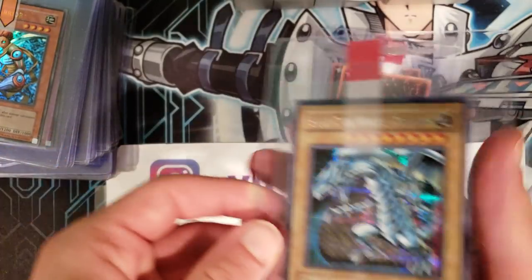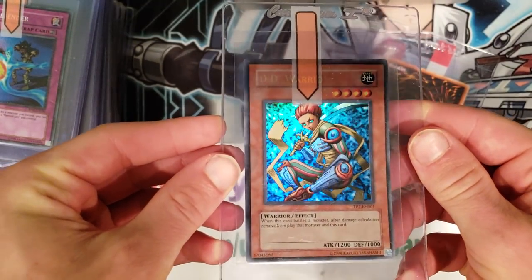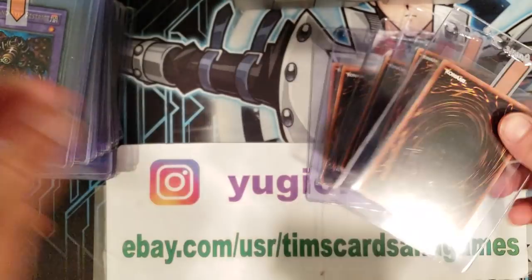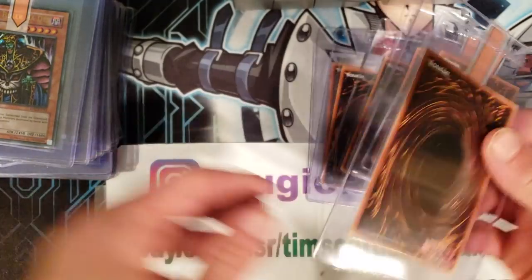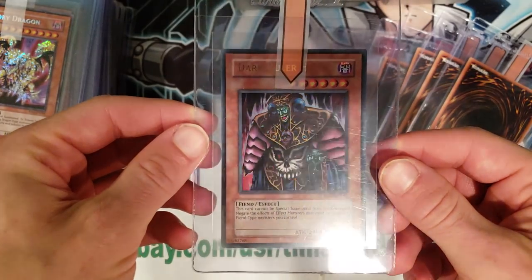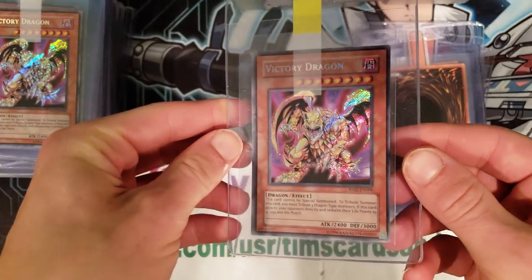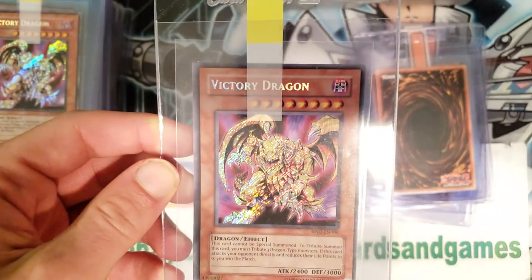Here's some Retro Pack 2 — Jam Defender, hollow foil, a lot of pop here. And here's another Retro Pack 2 — Thousand-Eyes Restrict, about a 20 to 30 dollar raw card nowadays. Here's a Dark Ruler Ha Des — very creepy card, obviously known in Legacy of Darkness but the Retro Pack 2 version here. Here we have a Retro Pack 2 secret rare Victory Dragon — these are getting up there in price as well, very cool. And here is another Victory Dragon.